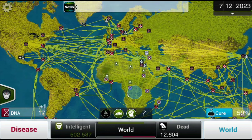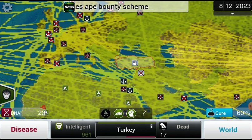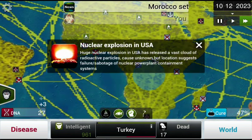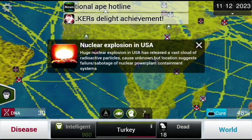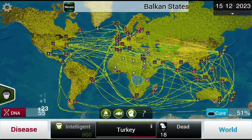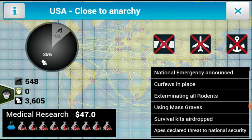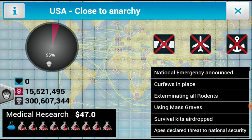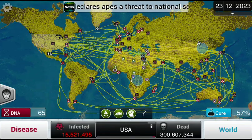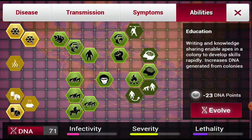Now look at all these systems I can get — you should get that and that. Weapon creation, education — education will be helpful in the new world. Oh what — you betrayed me, Turkey! Oh whatever. Whoa — there goes the US.